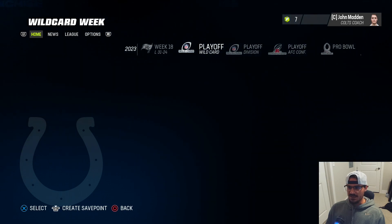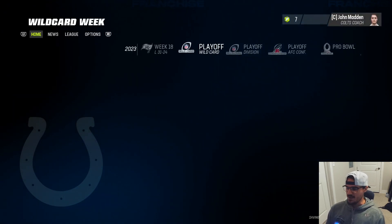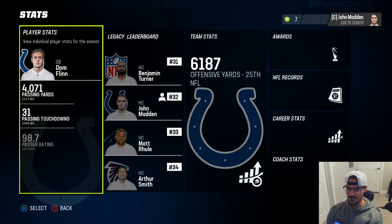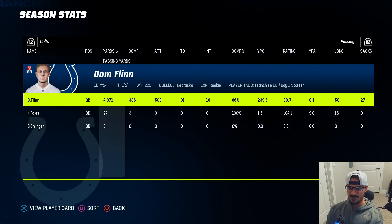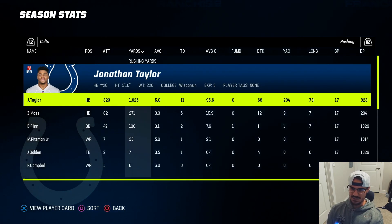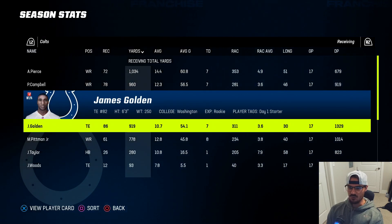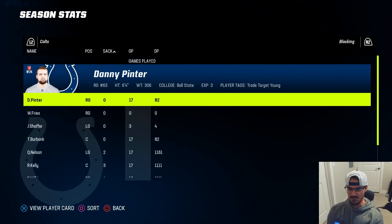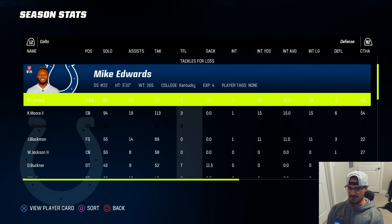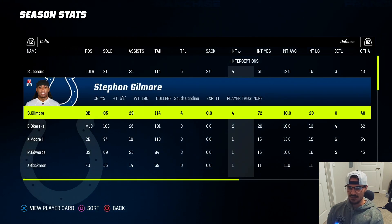Nine and eight - looks like we missed the playoffs. The Titans got the tiebreaker over us so we missed the playoffs by literally a game. Dom Flynn threw 31 touchdowns and 16 interceptions for over 4,000 yards - not terrible for a rookie year. Jonathan Taylor was good with over 1,600 yards and 11 scores. Alec Pierce led our team in receiving - killing it in the slot. Paris Campbell was good, Pittman was pretty solid. James Golden had a great year. Defensively, four guys with over 100 tackles: DeForest Buckner had 11.5 sacks, Ngakoue 8.5, and four picks each for Shaq Leonard and Gilmore.